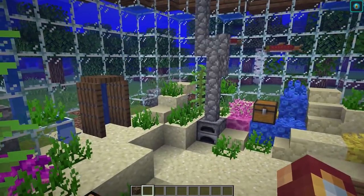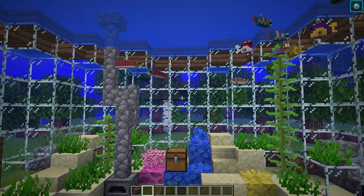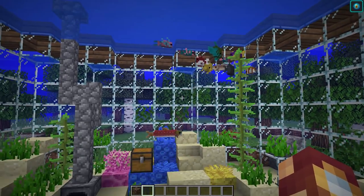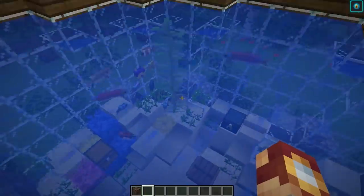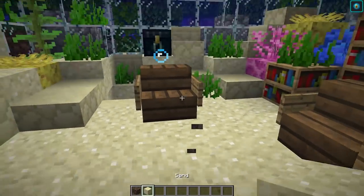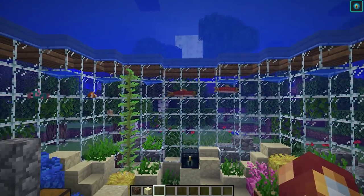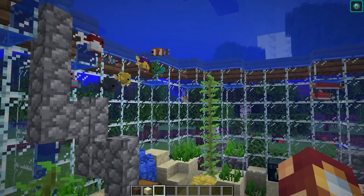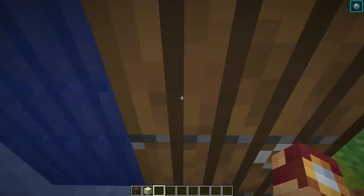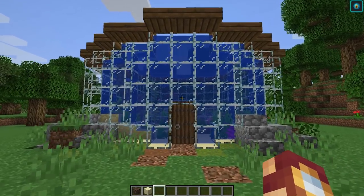With the new 1.13 mechanics, you really have no need to copy this build block for block — you can take the different mechanics and customize it to no end. You can do different colored glass, different fish to provide different color and life. You can even do turtles and dolphins with name tags so they won't despawn. You can put soul sand if you want bubble columns, different colors of coral, different interior blocks — there are just so many possibilities. If you manage to build your own fish tank, please send it to me on Twitter. Let's go ahead and see how to build this fish tank.